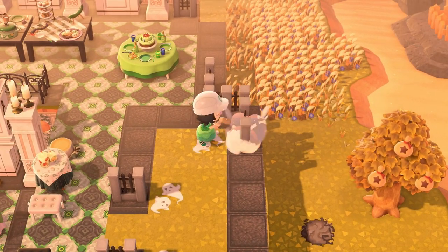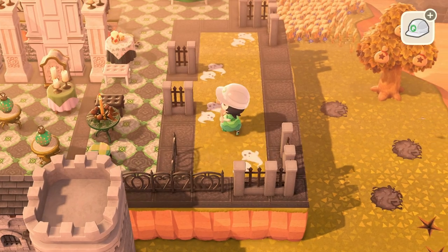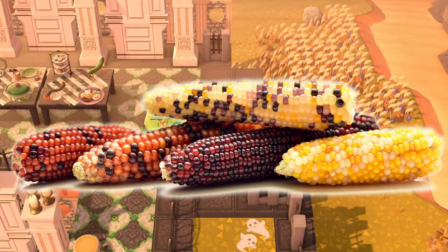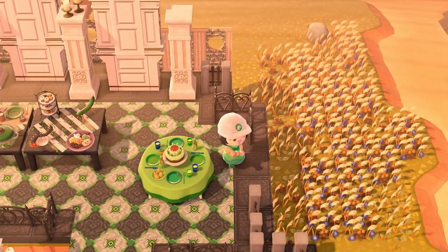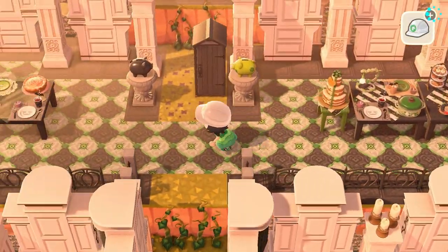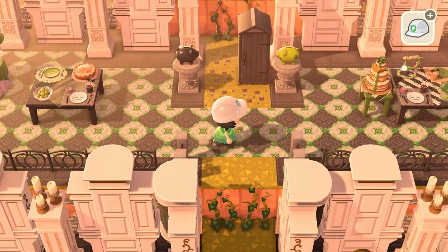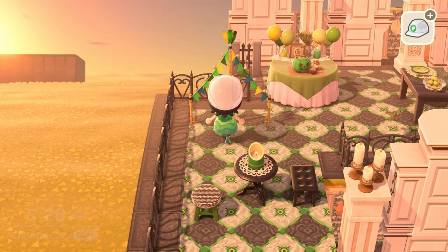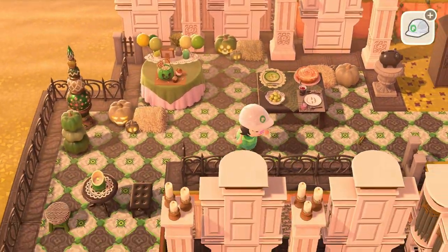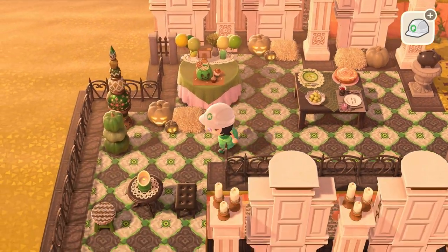I simply adore pigs — I must have one on every island. One of my dreamies is named Cob. I had him on my island before this one. I don't know who to kick off to get Cob — I could kick off Claudia or Elvis, but I'm not sure. Teddy's going for sure if he wants to leave. If Naomi or Clay wants to leave, I don't know — I adore them so much. But I really want Cob, so hopefully Claudia or Elvis asks to move off.